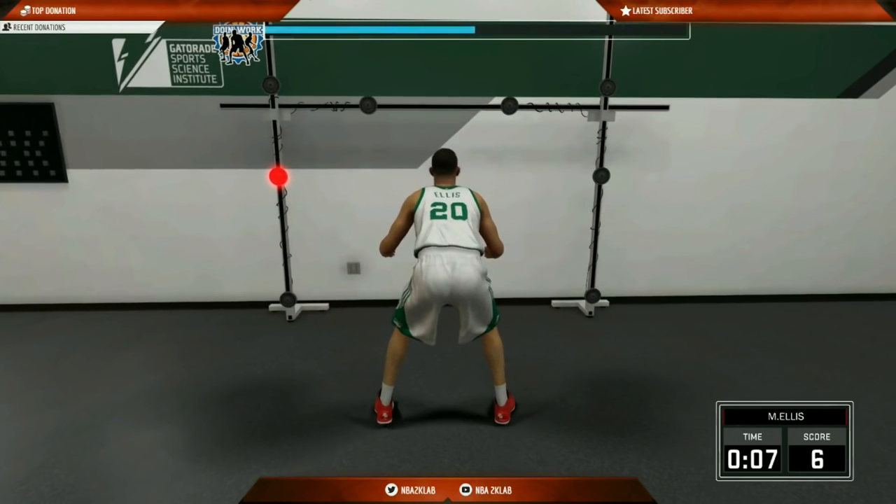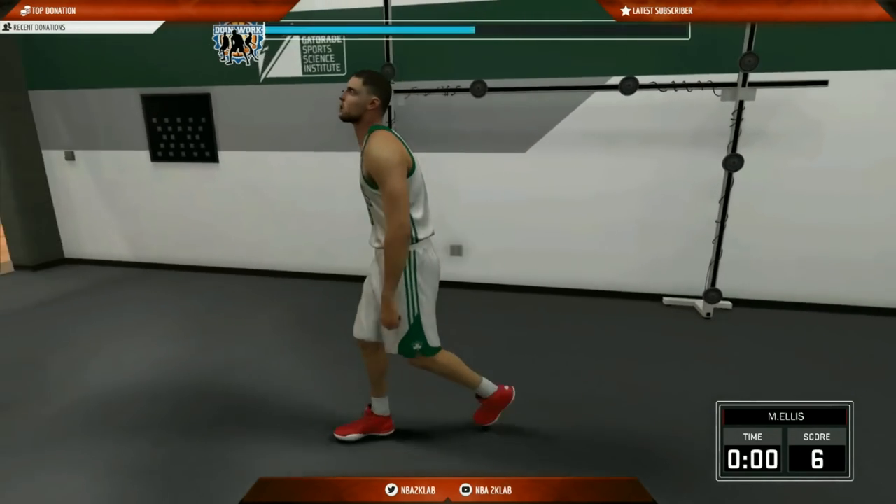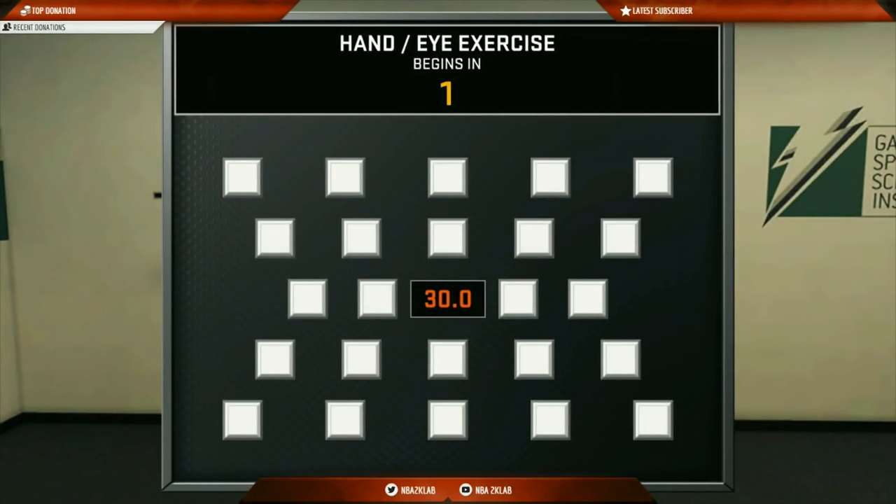Offensive consistency: you can only do this drill every other team practice and it only gives you plus one every other attempt — this one is a grind but worth it. Draw a foul, shot IQ, intangibles, and hands: you earn these by doing the task in practice. You can start the drill and cancel it to earn the plus one.